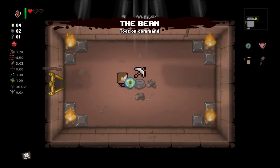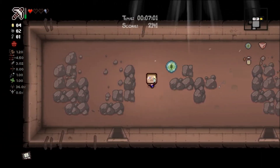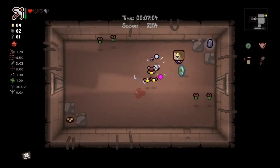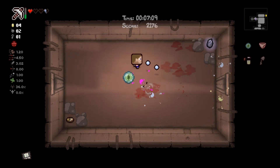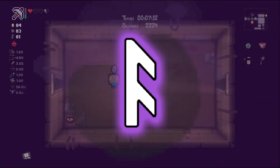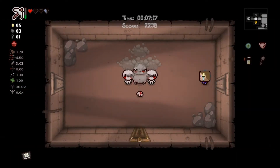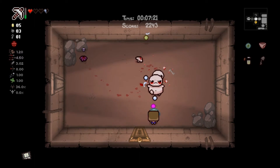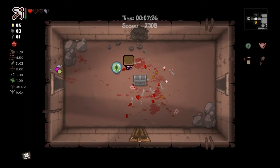We'll touch it so it doesn't show up again. Anzus could give us secret room locations - it definitely did, grab that. We can save our bombs by using the pickaxe to open up secret rooms. Hoping for a little bit of health, maybe, or some Minecraft stuff to enjoy.